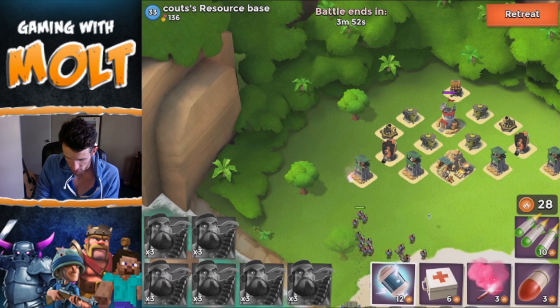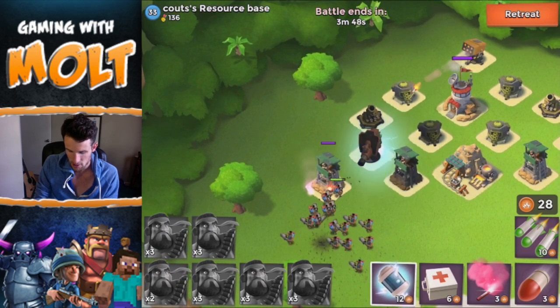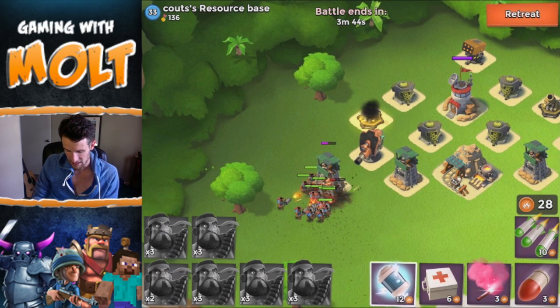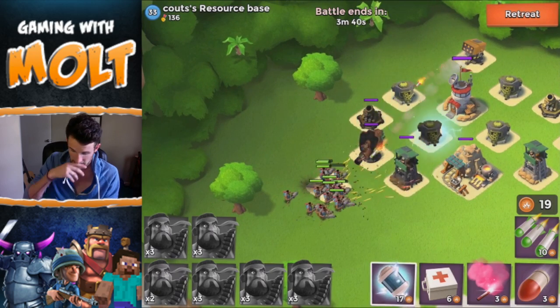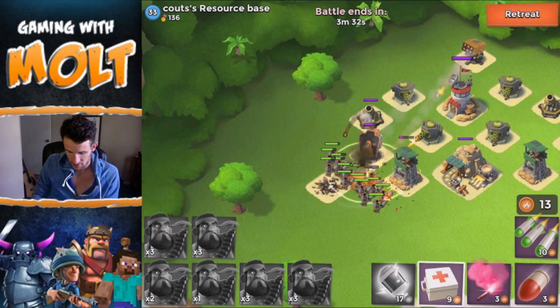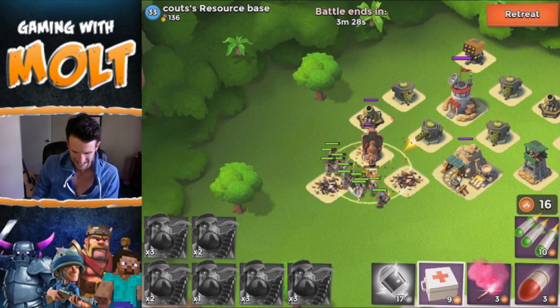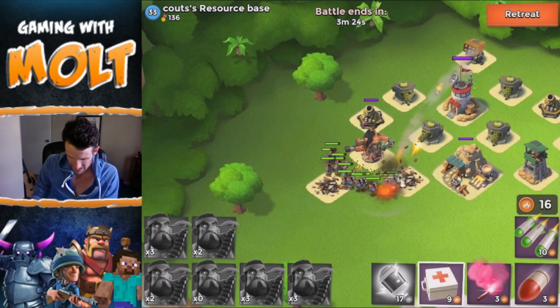I'm gonna start off with a shock bomb right now — I did it a little bit late because I missed that boom cannon, as you can see. That big cannon is crushing us in the back. I'm gonna go ahead and drop off another shock bomb. These guys are going to take forever knocking this out. Hopefully they can take out that boom cannon soon, and I'll just go ahead and drop down a heal spell right now just to bring them all up. We're about to take out the boom cannon.